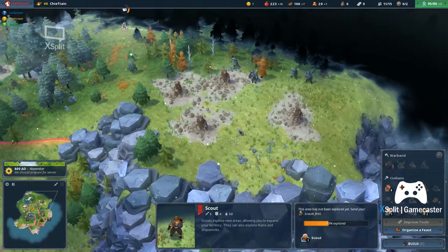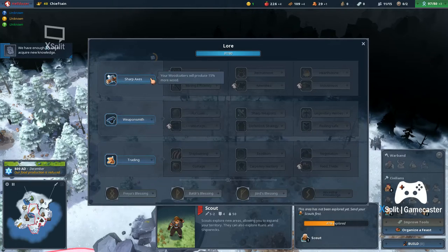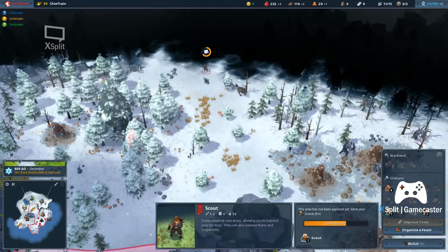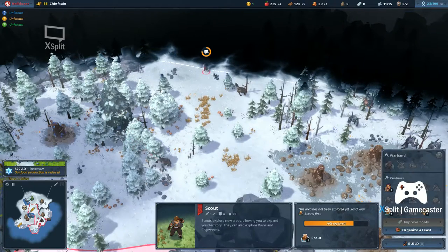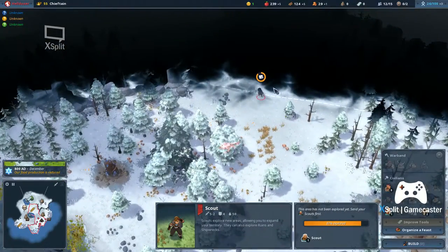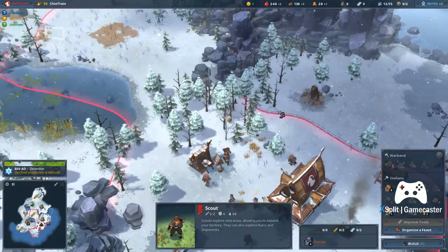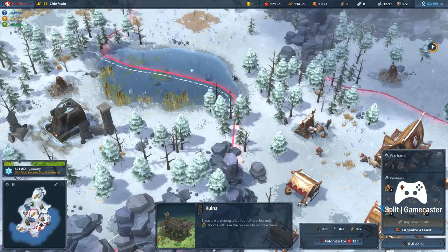Wow, look at all that stone! I'm gonna start looking at what their special gifts are as time goes on. I want to get my second one before I end this episode. We're still gaining food and wood through the winter. I'm gonna call her back to take a look at that shipwreck. I'm gonna go ahead and colonize that, but it'll cost 120 — I'm not feeling that brave in wintertime.